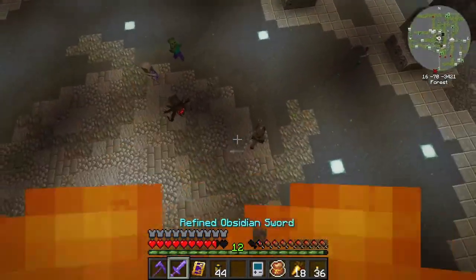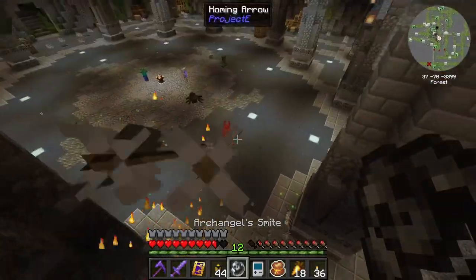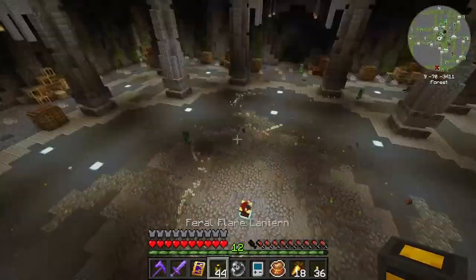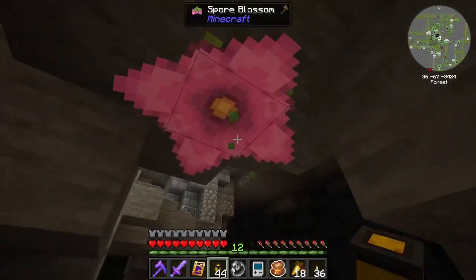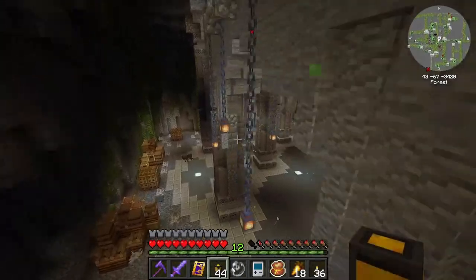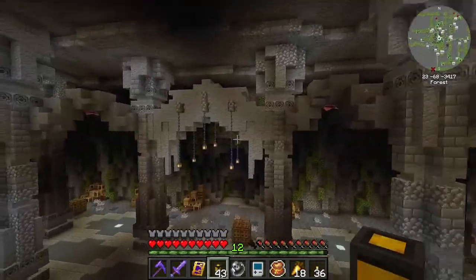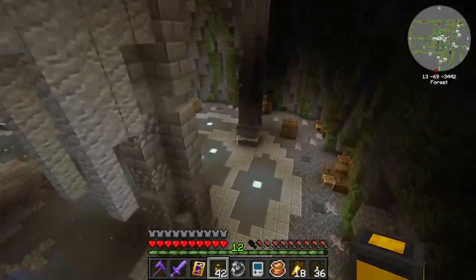Oh wow, look at that one. That's one way to get out of it. You heal yourself as you go around. What are these things? Spore blossom. Interesting. I'm just gonna light this place up. This is where we're gonna fight the silverfish mother, or whatever it's called. Let me get one of those. There's also some loot in here, so that's pretty good.